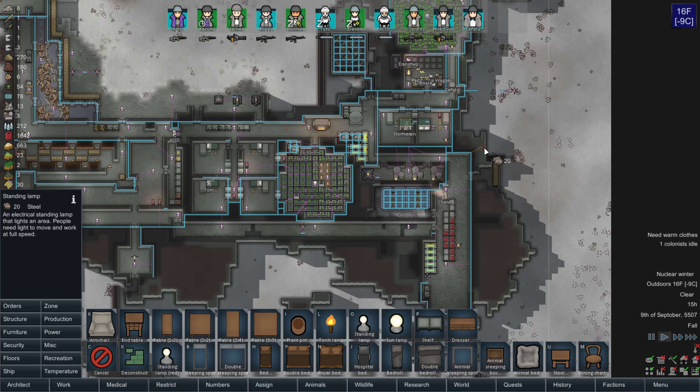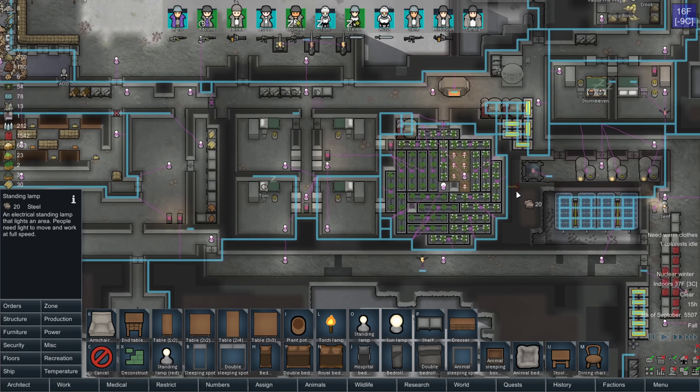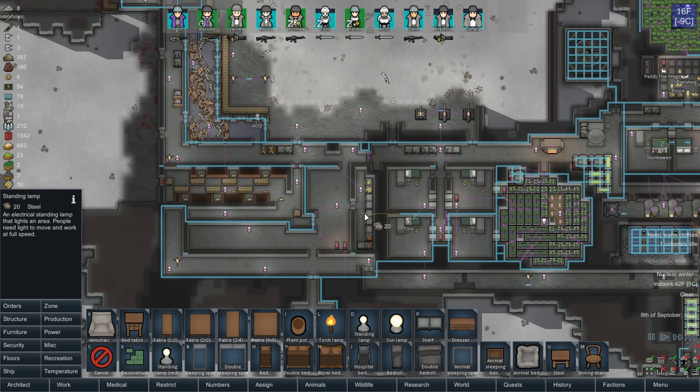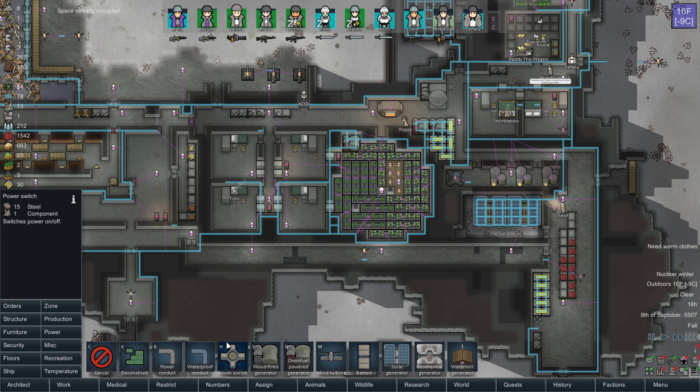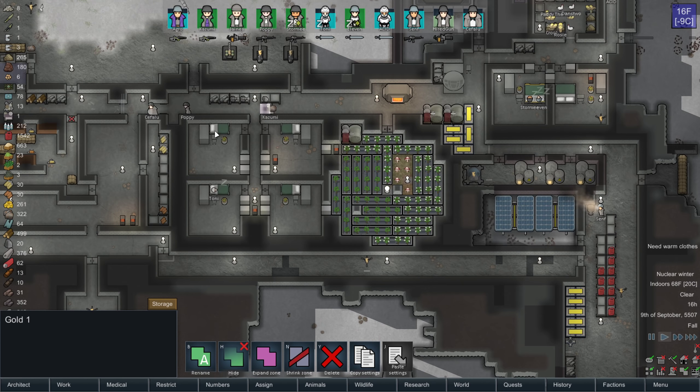Let's take a look at my power grid here. We've built in some nice redundancies, I think. I also want to add in right there. The dead power here is for the gold, if I ever need it.